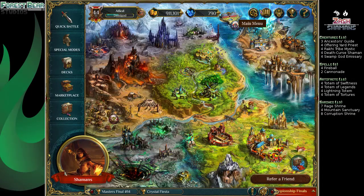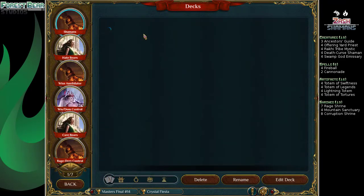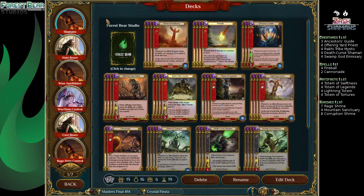Hey guys, Forsberg Studios here, back with more Spellweaver. It's Atkinson Frosty, and today we have Shamans — or Shamans, depending on how you want to pronounce it. That's Shaman, utilizing Zash the Annihilator.